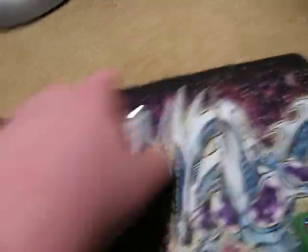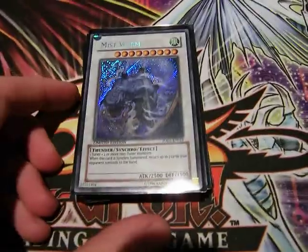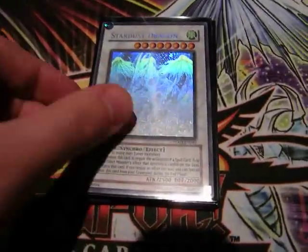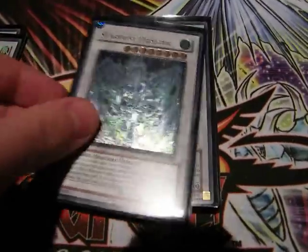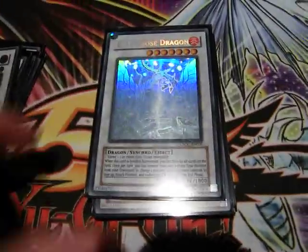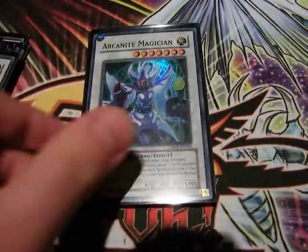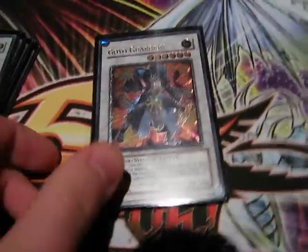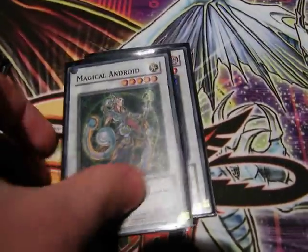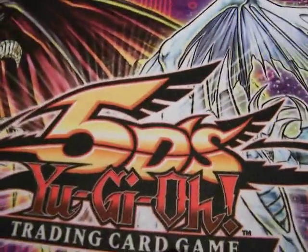That's the main deck. For the extra deck: just one Mist Worm — I can't really make it, but I run Brain Control and Mind Control so it's there for the option. Level eight is really important here because it's the level I make most with the Flamvell stuff: two Stardusts and two Colossal Fighters, Thought Ruler, Red Dragon Archfiend. Level sevens I don't really make much, but we've got Black Rose, Armor Master because we run Gale, and Arcanite Magician because of the Spy/Guard engine in the deck. Sixes: Goyo, Brionac, Gaia — six isn't very important for the deck. And then Magical Android and Catastrer. I'm going to put in Chimeratech Fortress Dragon once I get one; I haven't managed to pick one up yet.